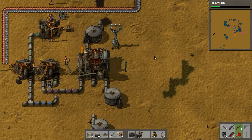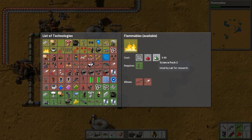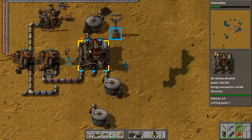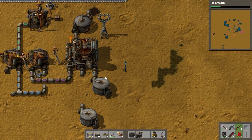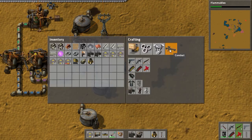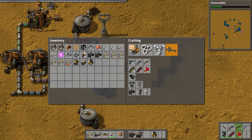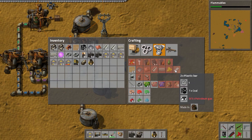Hey guys, Jerry here and welcome back to Factorio. I've finished researching explosives and we're now working on flammables so we can up our military game a bit and actually get rid of those worms outside. We don't really have that much unlocked yet in terms of new weapons, but we do have plastic which we need to start fabricating.